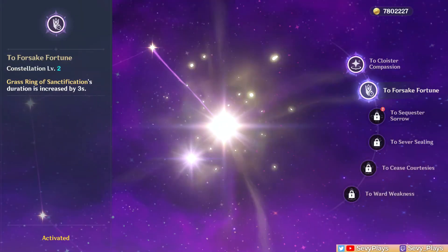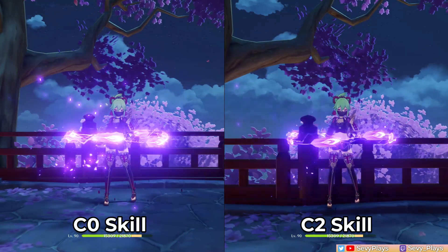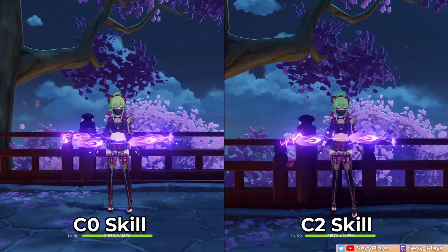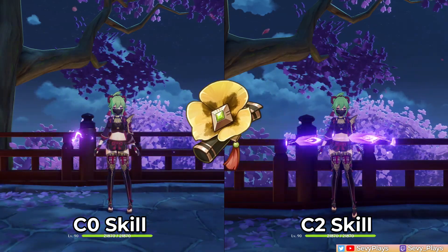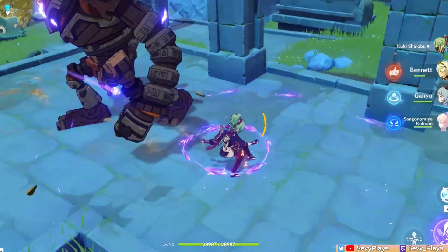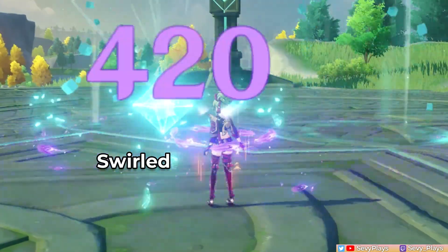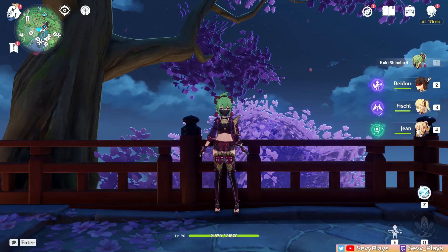Now let's activate C2. This simply increases her skill duration by 3 seconds, but this is a nice improvement to her core ability. Aside from allowing theoretically 100% uptime, this adds 2 more pulses of healing and Electro damage, which also means the 4-piece Tenacity set's bonus is easier to maintain. These ticks also have chances to generate Electro particles, so at least more energy. Most importantly, it adds another instance of Electro application, which improves her function in reaction-dependent teams. Overall, one of her more desirable constellations.